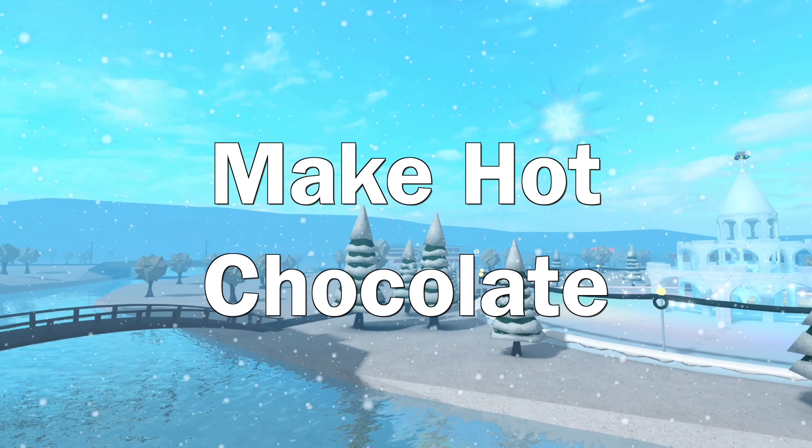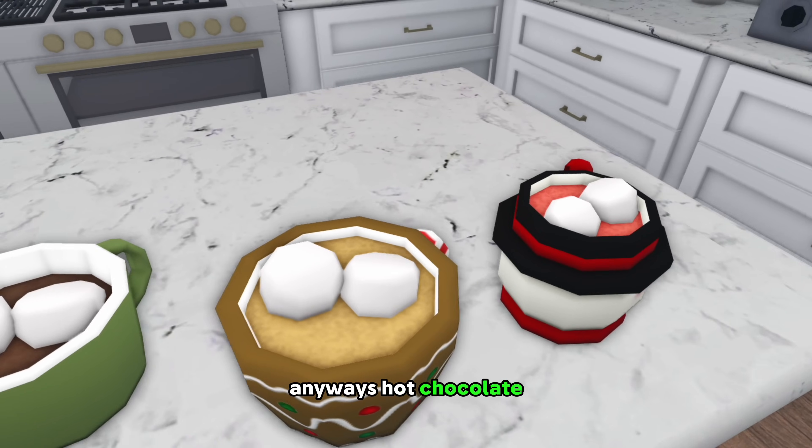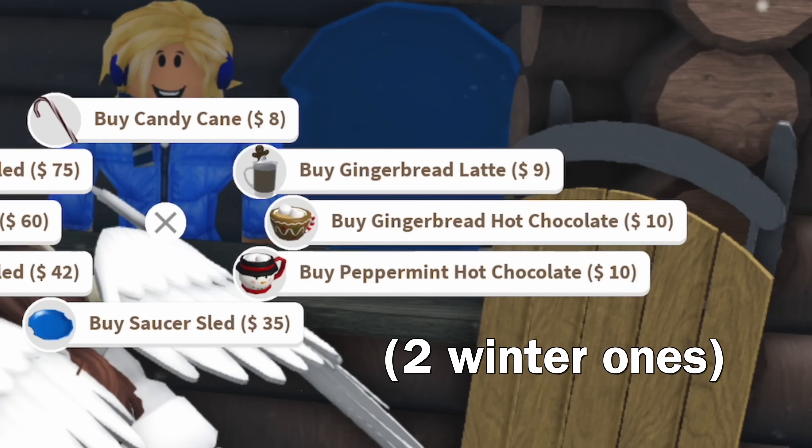Number twenty: make hot chocolate. How many times have I said this? Anyways, hot chocolate. There are two types of hot chocolate in Bloxburg right now — one is all year round and the other one is at the sledding hill. Get it before it's too late.